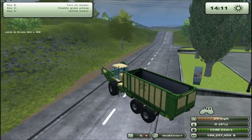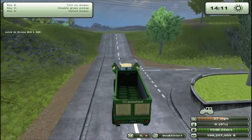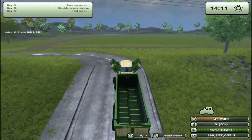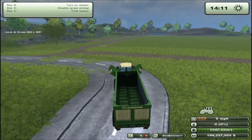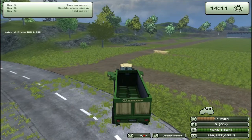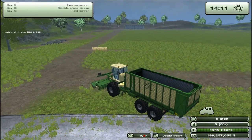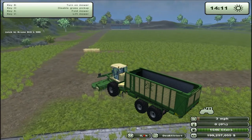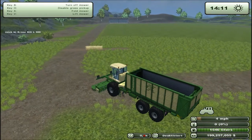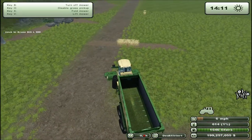Let's drive it over here to my newly planted field of grass. We're going to press X to unfold it — it unfolds very slowly — and then we press B to activate it.